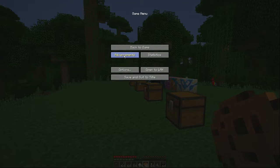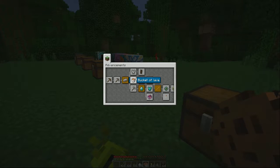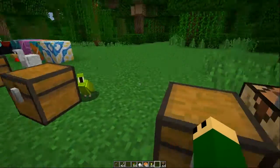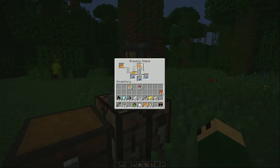They replaced achievements with advancements. It looks like I have unlocked most of it because I grabbed all of that stuff. Basically it's going to tell you what you've got to do next. I think four or five of these tabs are planned for vanilla — only one or two are in the game at the moment. There's supposed to be tabs for potions, the End, the Nether, mining, crafting, all of that. They have four to five planned, and you can make your own via a JSON file, which I think is pretty awesome.